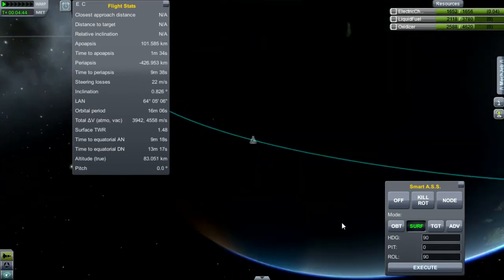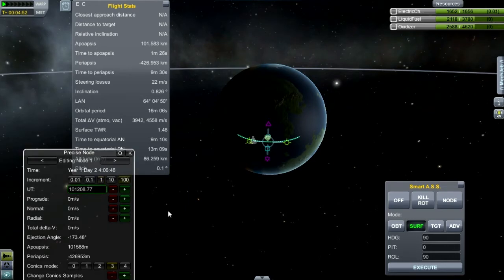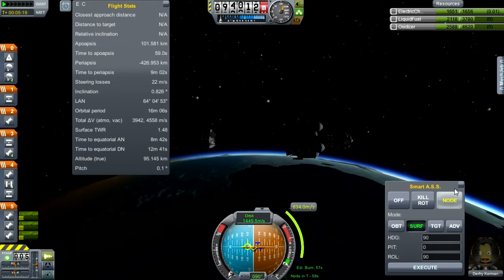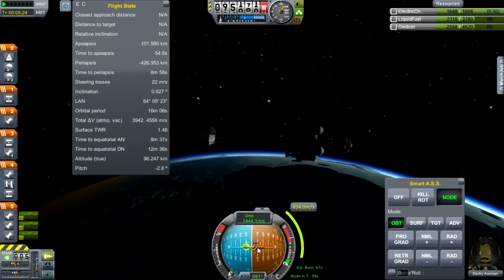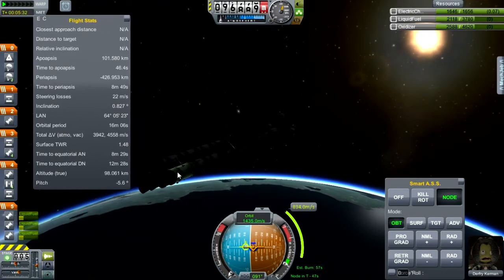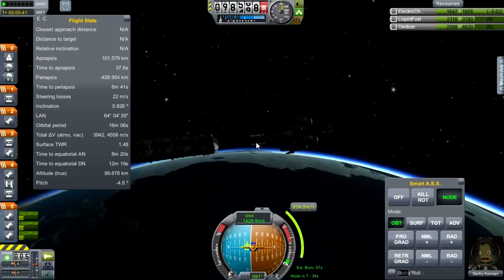We have a nice wide orbital arc. Apoapsis is a minute and a half ahead of us. Let's go with some prograde to get an orbit established — 105 by 100, that looks good to me. One of the things I like about SmartASS: quick and easy lining up with maneuver nodes. We've only got just a little less than three tanks of fuel in this lower stage, which means this will be most of the transfer stage, I think. But we're doing pretty good here.